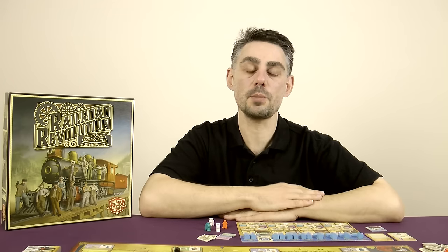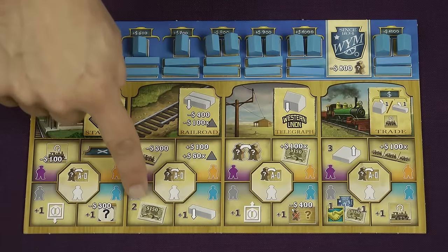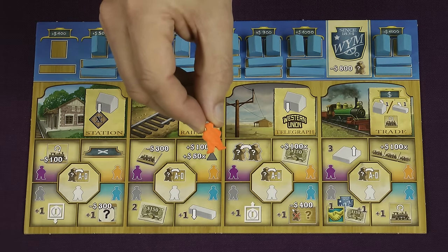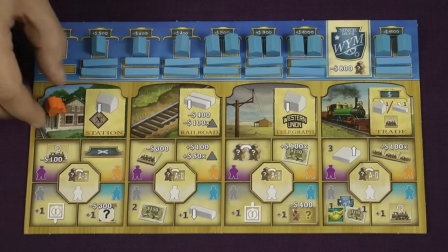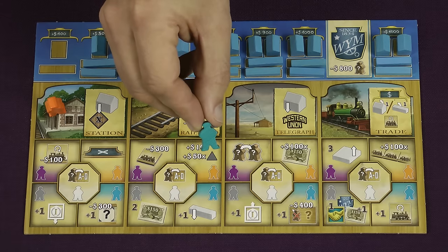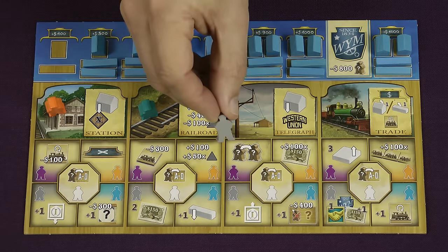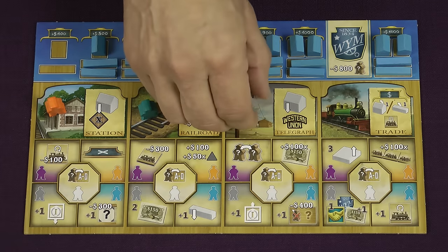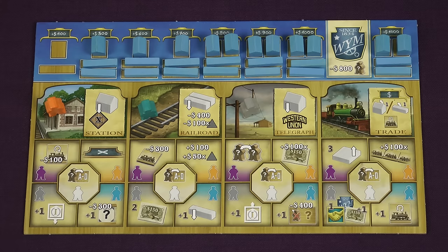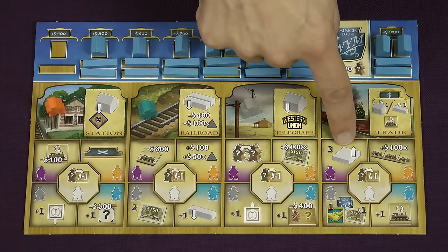When you use a specialised worker to perform an action it makes that action better. Whatever colour you use, the main action must be performed in full. However you then look at the sections below the main action to determine how that action is modified based on the colour of the worker. The orange worker, the accountant, usually lets you save money or gain money for actions — for example using it to build a station allows you to not have to pay the cost shown above the city tile. The turquoise worker, the engineer, allows you to repeat parts of the action or make them stronger — for example if used on the railroad action it allows you to place three rails instead of two. The grey worker, the negotiator, gives you various bonuses — for example if you use one to build a telegraph office you gain the first office bonus even if you were not the first player to place an office there. The purple worker, the foreman, grants you various benefits often related to end game scoring, for example allowing you to move your markers up on the performance tracks.